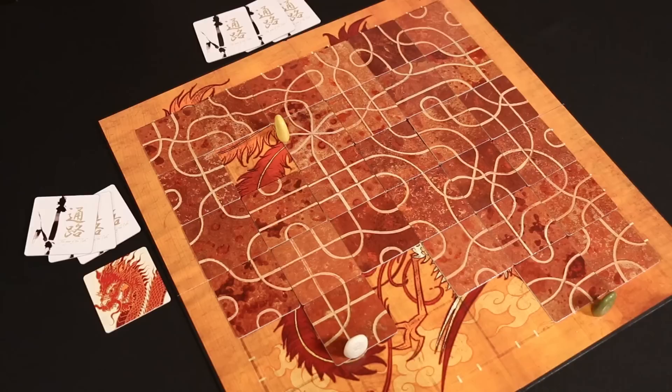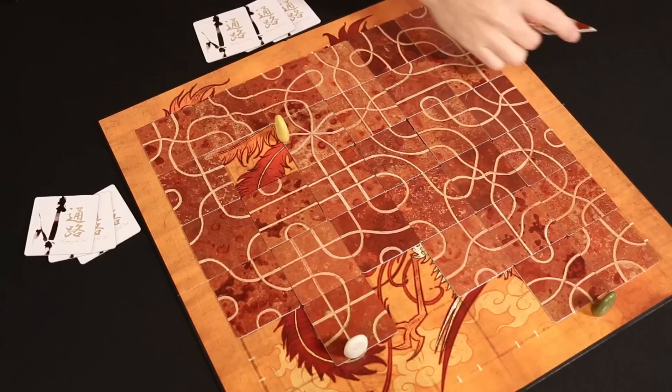So our player who just claimed the dragon now immediately draws this tile and adds it to their hand. Once all remaining players at the table again have three tiles in their hand, instead of passing the dragon it is simply set aside until it is needed again later when someone goes to draw and there are no tiles left.